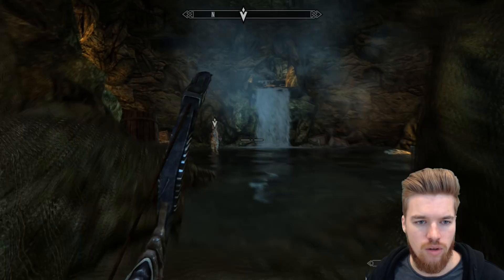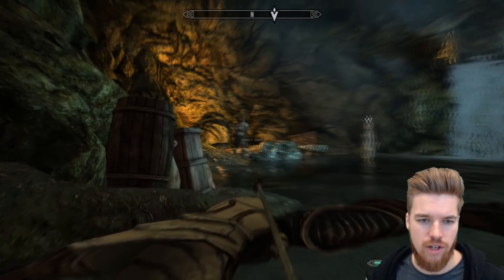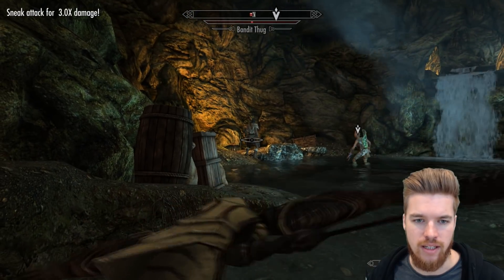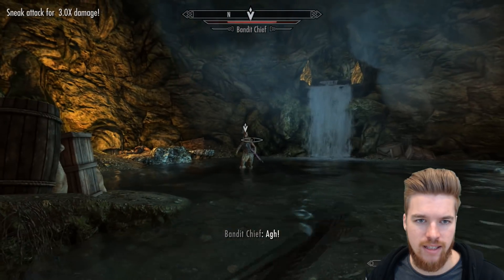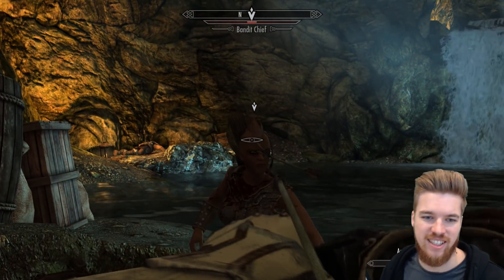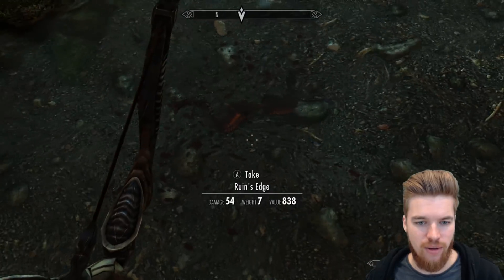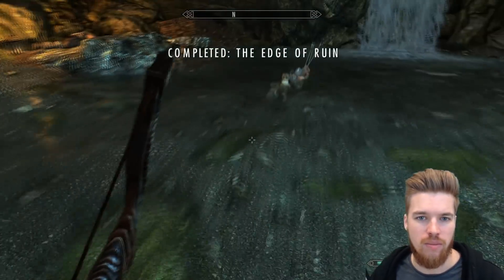So to the right, at the end, we're going to find what we came here for, which is this unique bow, right at the end of this cavern. Can I talk to this lady? She's just a bandit. She just happens to have Ruin's Edge. Get rekt! Bandit chief — oh my god, she's taking those arrows to the face. There we go. Ruin's Edge — only worth 838 gold. Completed — The Edge of Ruin.